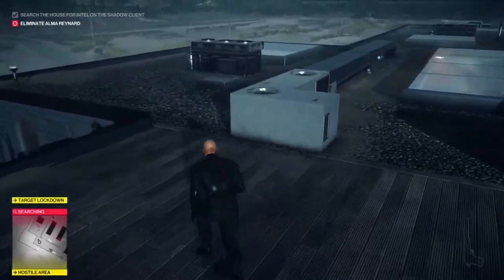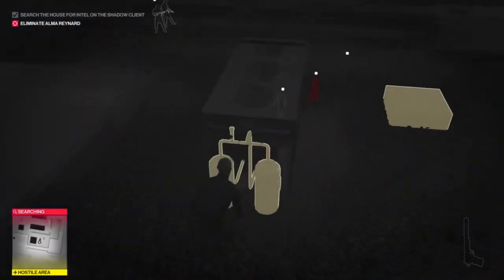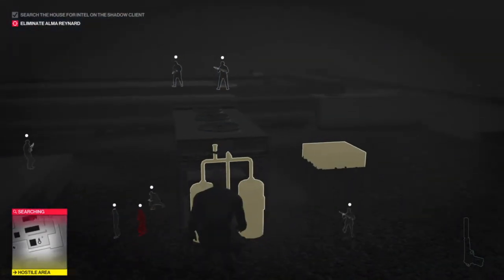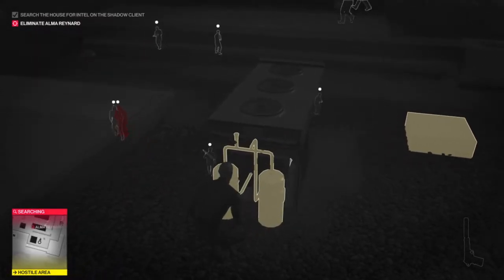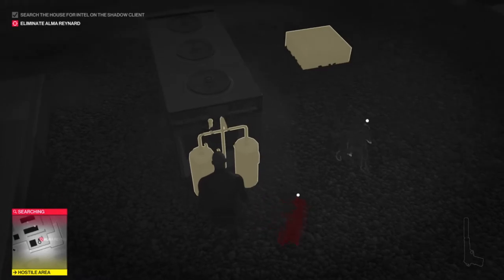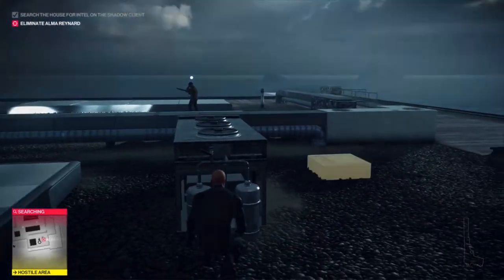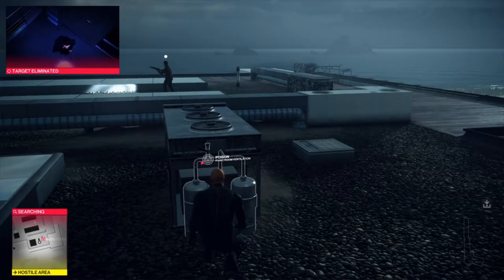Now that they are distracted, I'm going to go towards the ventilation system. Because of the loud noise the guards are on alert — they're going to take the main character and run towards the safe room. Once she's inside, you'll see she will duck. When she ducks, that's when I'm going to fill the room with poisonous gas. Target has been eliminated.